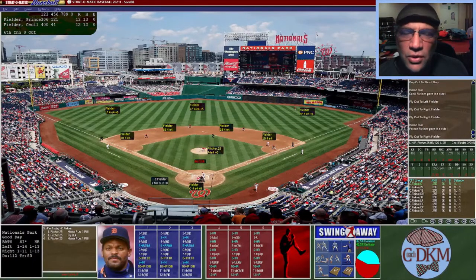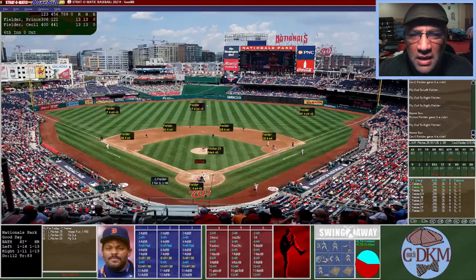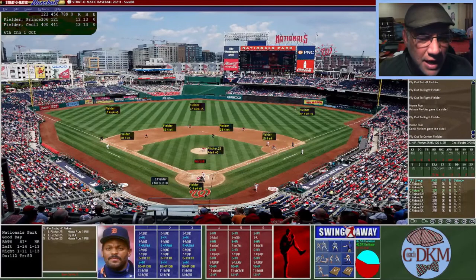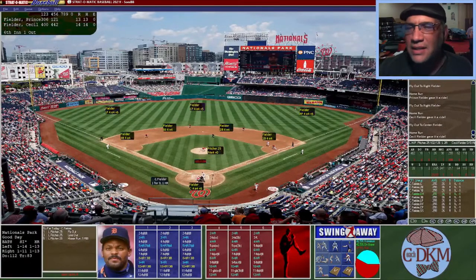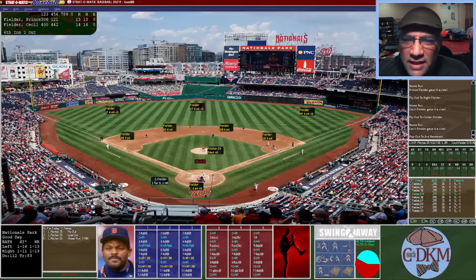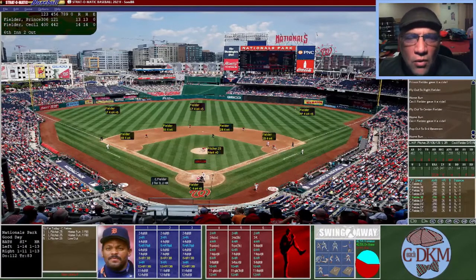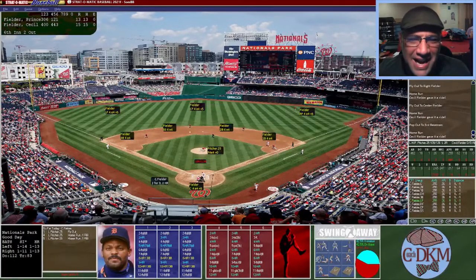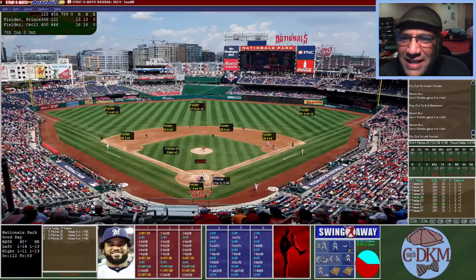Cecil Fielder takes one well high into left field — that one clears the park, what a shot by Cecil. He follows it up with a line drive to center field — first out. He hits a ball to left field, crushed all the way to the back of the stadium — a blast, two home runs. A lazy fly ball to shortstop — two down. With two outs, he hits one into right center — home run. Now he hits one to left center — home run number sixteen. He ends the inning with a fly ball to left.